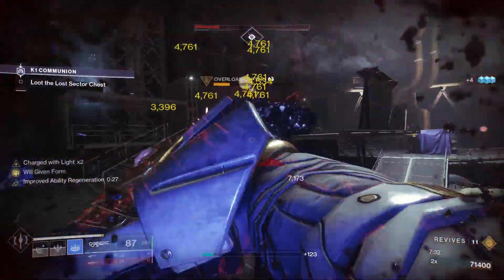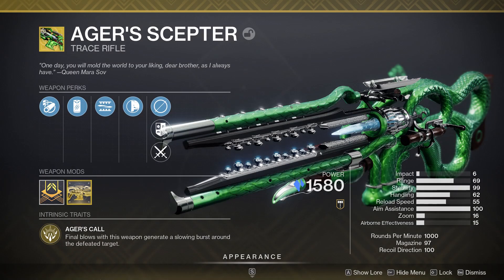Aegis Scepter is a stasis trace rifle. Final blows with this weapon generate a slowing burst around the defeated target. It has a really big radius — you're going to freeze loads of enemies in close proximity. If you get a final kill on an enemy it's really, really strong, especially if you pair it with a stasis subclass.